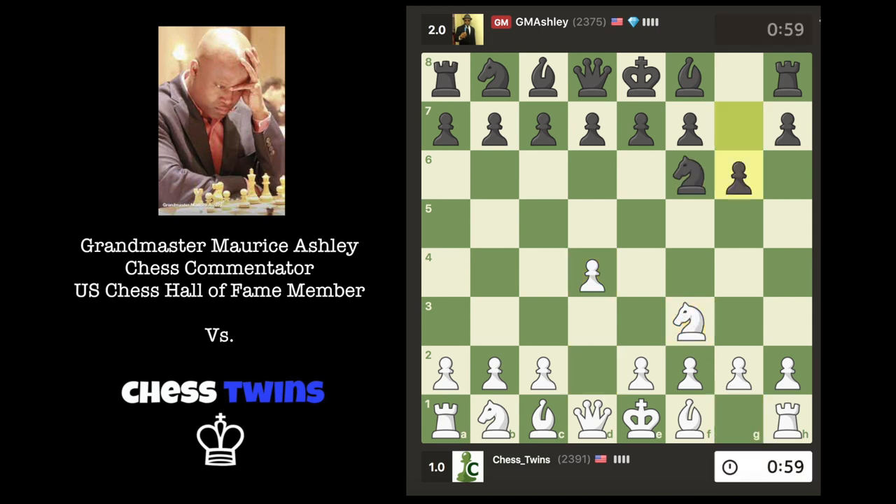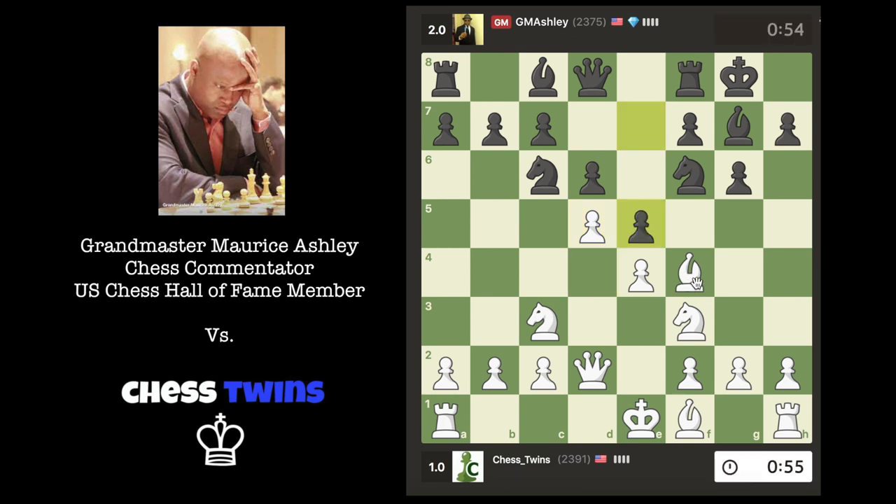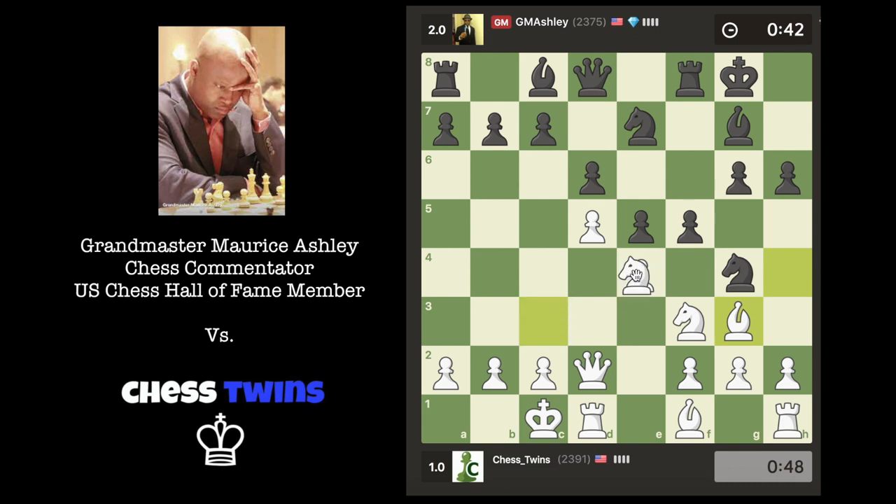Let's play d4 again — I won't go for the London System. I'll go for a knight c3 setup and castle queenside soon. I just want to keep my dark square bishop, castle queenside, and create an attack against the black king. He's attacking my bishop — I want to keep my dark square bishop though. Oh yeah, my bishop's trapped now.